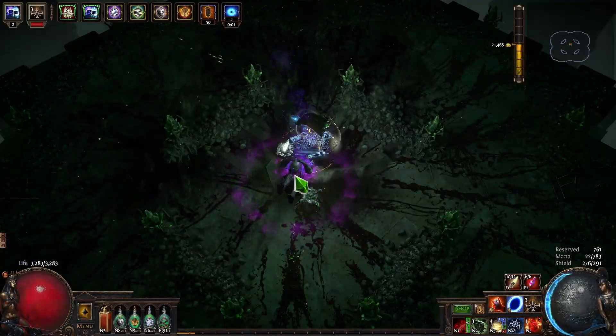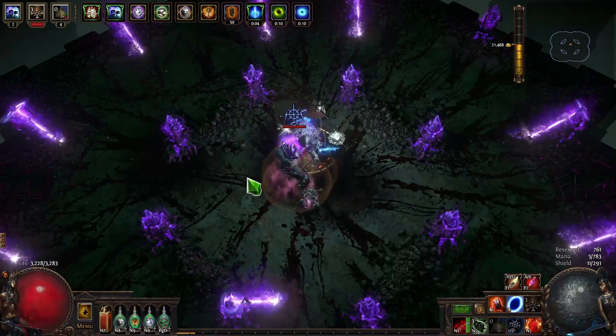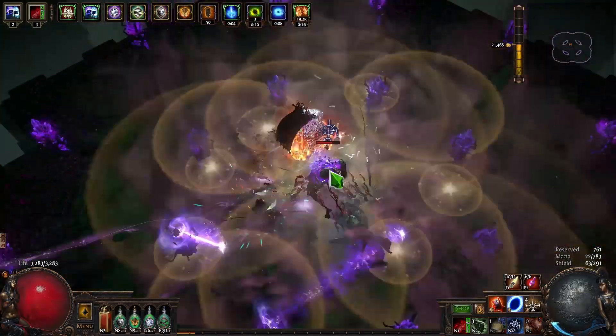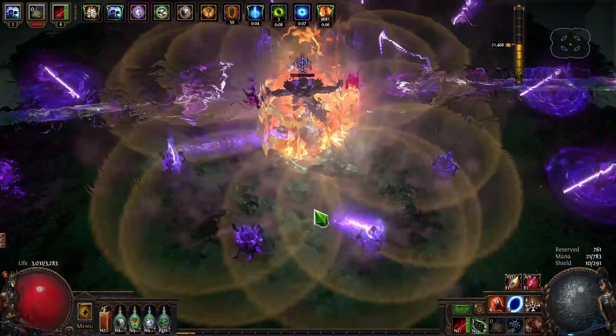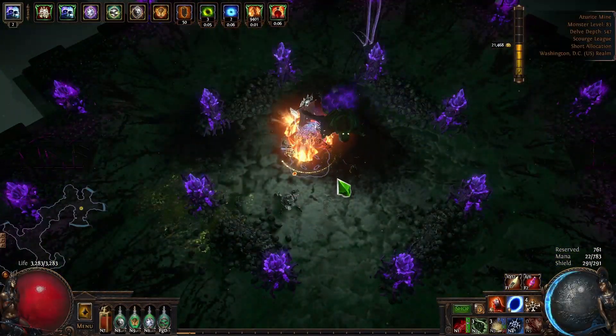When you throw a Seismic Trap, it will arm itself, then after a delay it'll trigger, releasing those waves that you see — which look like little explosions dancing around like a disco of death. By default, there's going to be 5 explosions. With a Helmet Enchant, there's going to be 6.